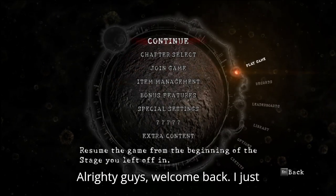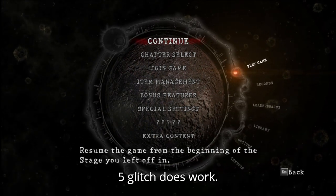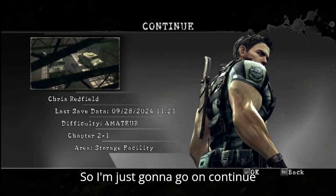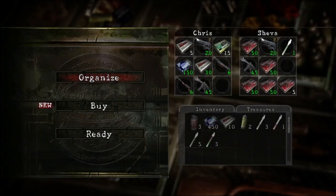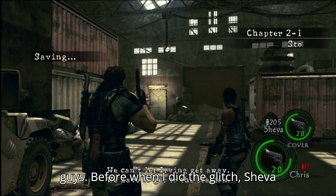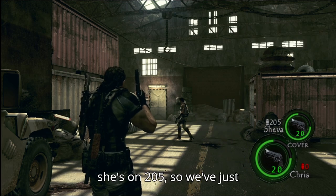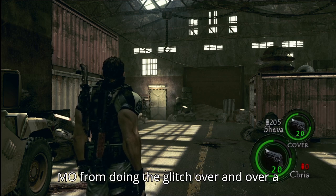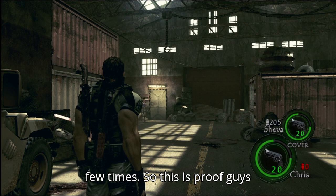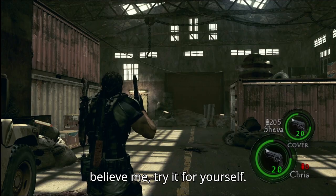Alrighty guys, welcome back. I just wanted to show you that the Resident Evil 5 glitch does work. I'm going to go on Continue and load the game back up, and go to Ready. Before when I did the glitch, Sheva only had 105 MO — now she's on 205. We've just gained 100 MO from doing the glitch over and over a few times. This is proof that this glitch does work. If you don't believe me, try it for yourself.